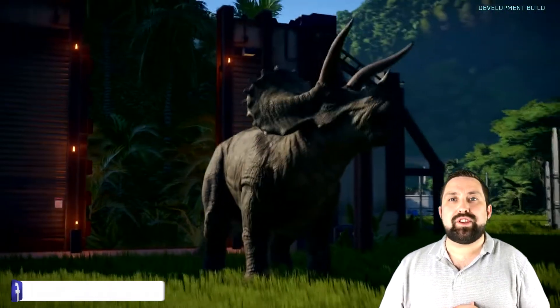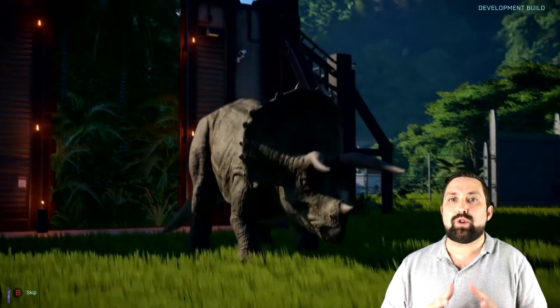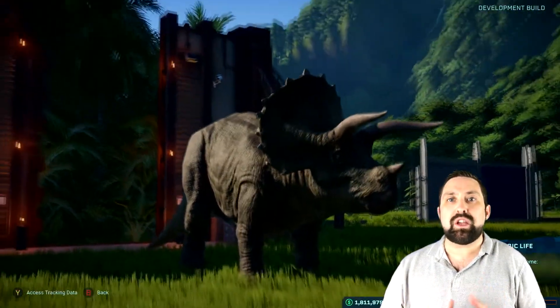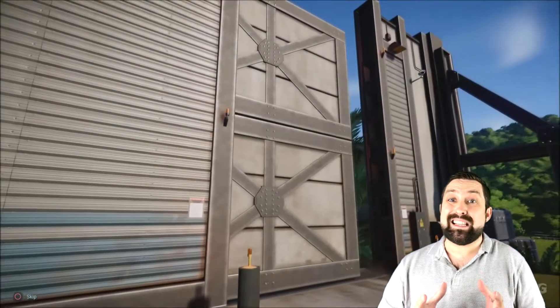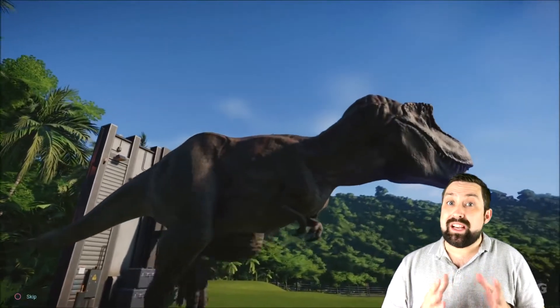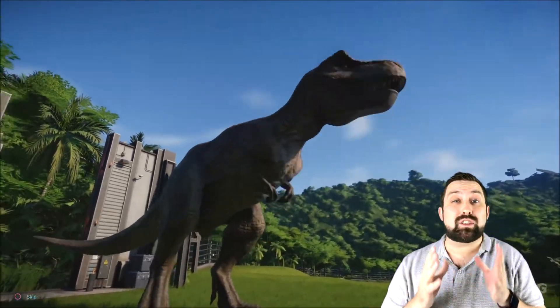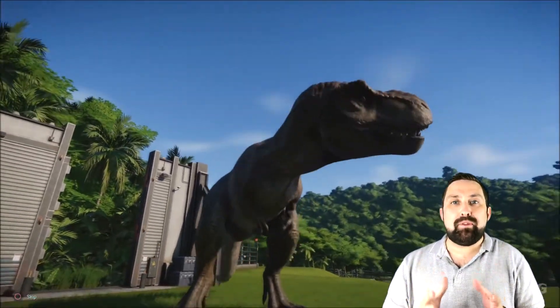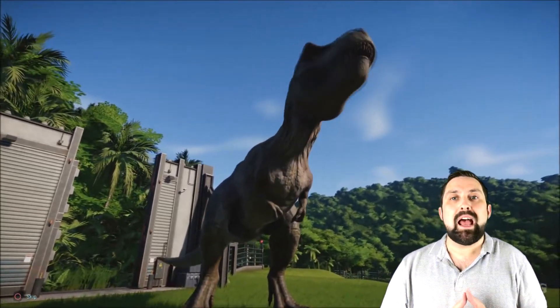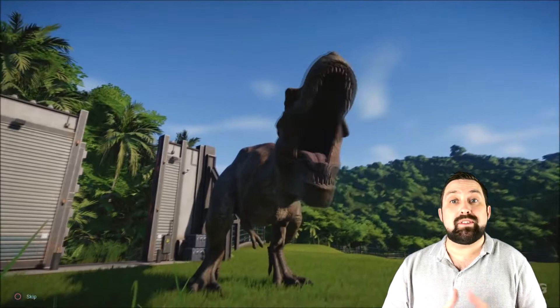The excavation feature is a great way to earn the additional income you sometimes require. You will be given a list of possible fossils, and your team will then go out and collect them, bringing them back to the site to extract the fossils and make progress towards a genome for that particular dinosaur species. The added benefit here is that you will also get materials that you can sell for a high price, helping to build on your in-game currency reserve.